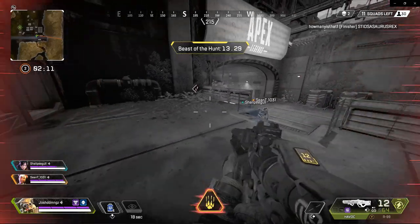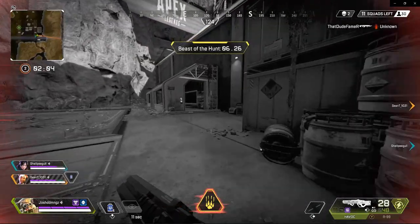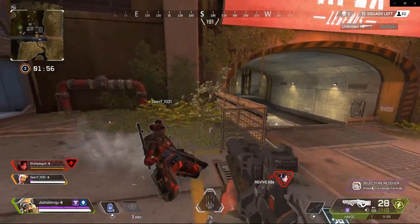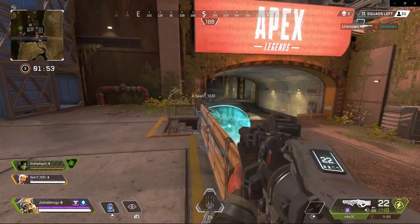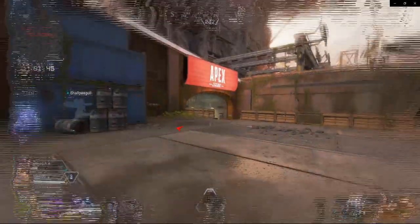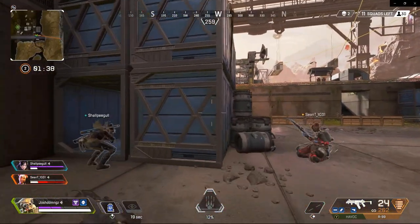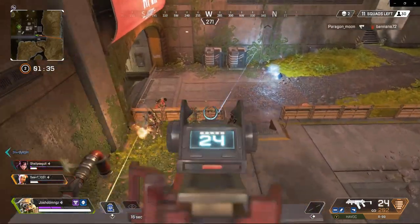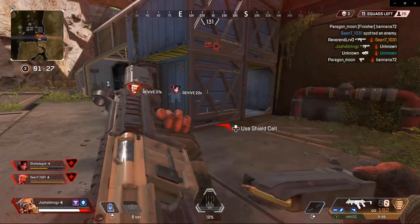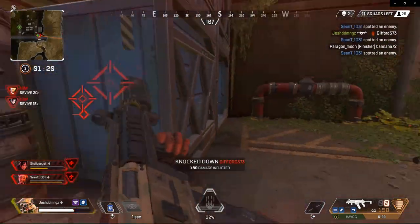I have Beast of the Hunt active. Beast of the Hunt is the ability to get very focused — your movement is quick and enemies are highlighted in red, which really helps you get more knocks. Know that if you knock a character down, you get five extra seconds added to your timer, so if you keep knocking enemies you keep extending it. They got the EMP so they're pushing now. I stepped back to shield up — you don't want to keep going without any shield against a full squad. I get one knock, take cover, reload, teammates help — got another one.